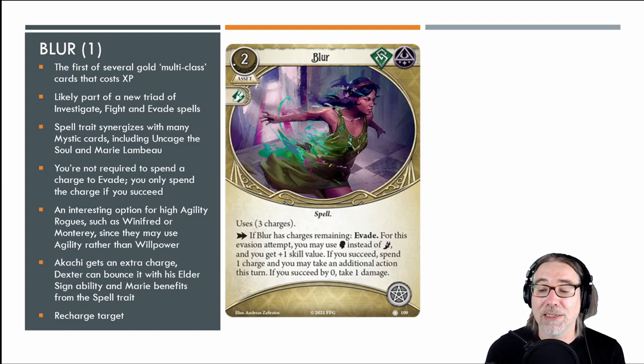Akachi adds an extra charge to Blur, giving her four additional actions over a scenario. Dexter can bounce Blur with his elder sign ability — play it, use those additional actions, draw an elder sign, bounce it back to hand, and play it again for more actions. Marie benefits from the spell trait for an extra action and can generate more actions through Blur — potentially up to five actions in a turn. Recharge can also add more charges. I really like this card; for a rogue or mystic the ability to take that additional action is very strong.